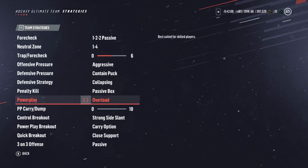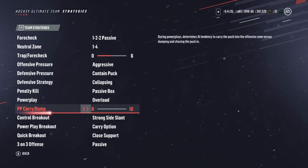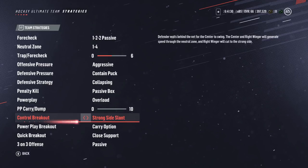Collapsing is used to keep everyone down low and block shots. We're keeping passive box — it's like collapsing except on the penalty kill. For the power play, we're switching back to overload because the umbrella formation isn't that great; it was keeping my players a little too far out, with two players in the middle in front of the goalie which I think is unnecessary. We keep the carry/dump slider at zero so our players know we're going to carry the puck in and won't try to enter the zone without you, avoiding constant offsides.